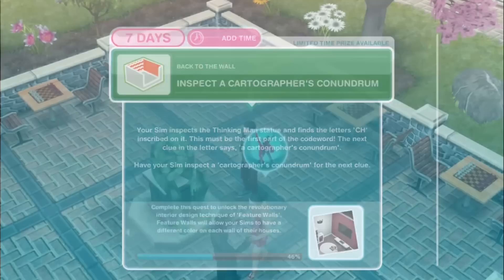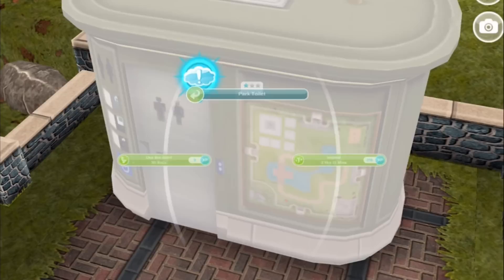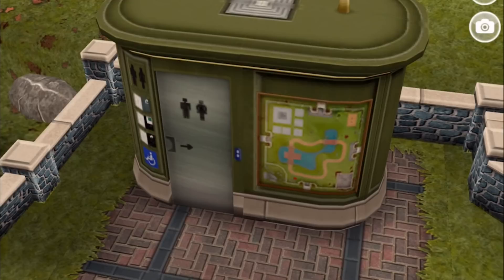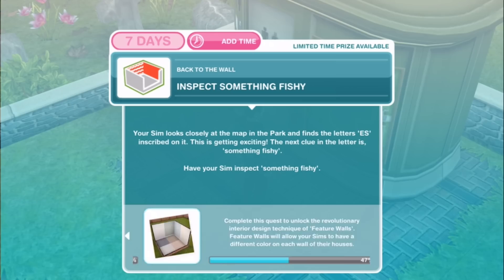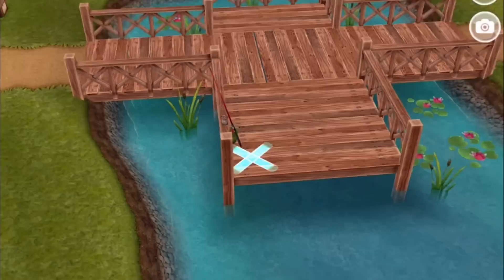Your sim inspects the thinking man's statue and finds the letters C-H inscribed on it — this must be the first part of the code word. The next clue: a cartographer's conundrum. There's a map over here — inspect the map for 2 hours and 15 minutes. I guess it is a conundrum if you're into cartography why there is a map on the toilet. Next: Inspect something fishy. Your sim finds the letters E-S inscribed on the map. The next clue is something fishy — inspect the big fish for 2 hours and 5 minutes.